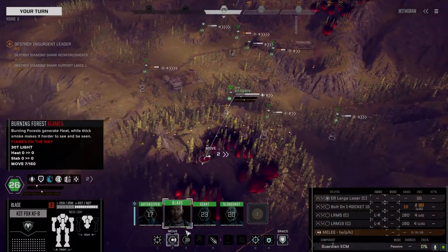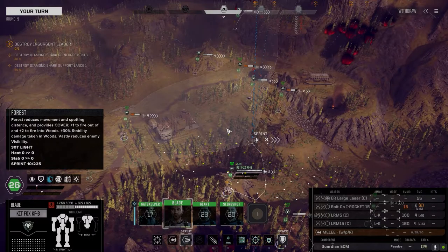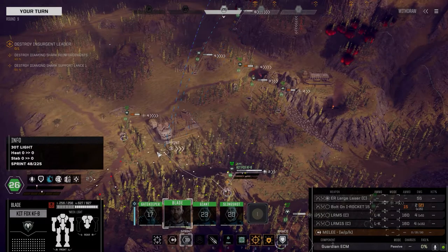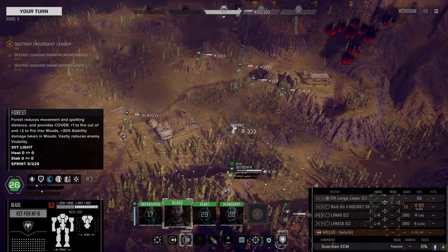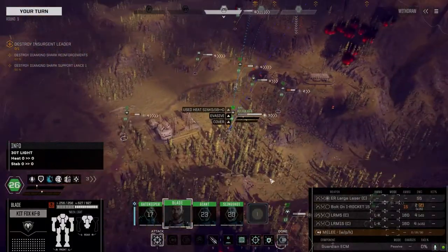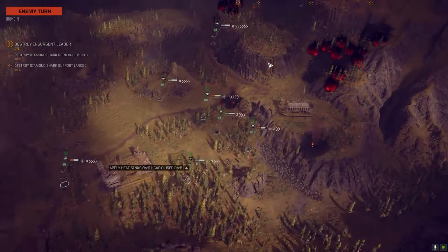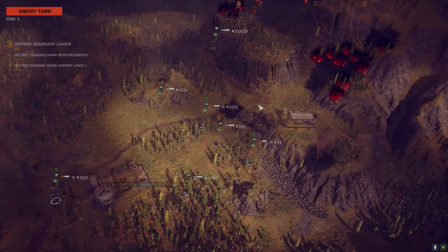We've got to push, man. Any way we can get a shot off while we're pushing? No direct line of sight — alright. Full speed. We've got to get under this crest. If they get on that hill, we're in trouble.